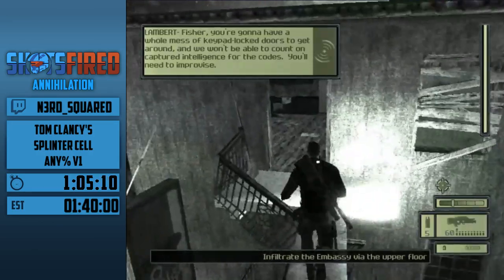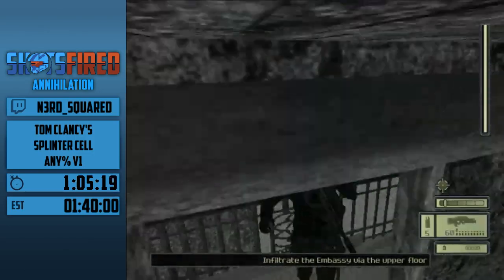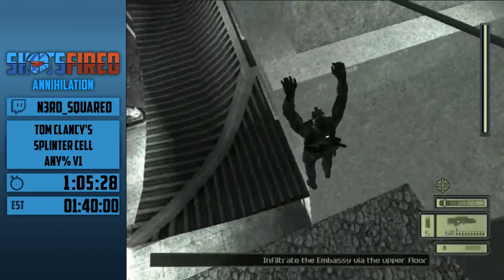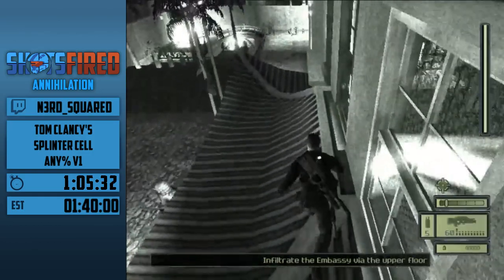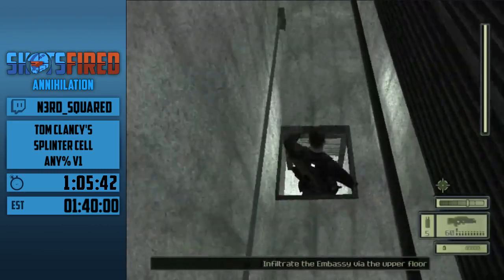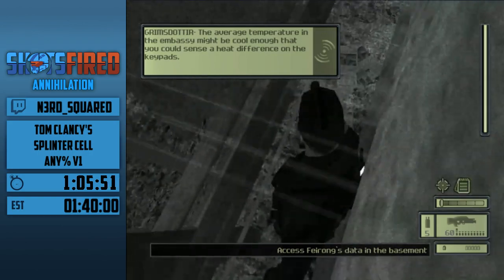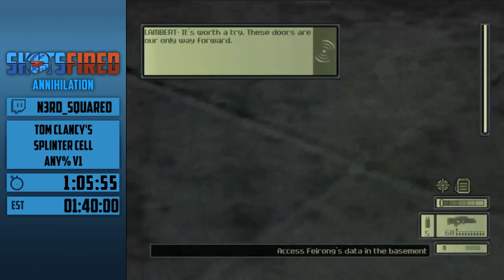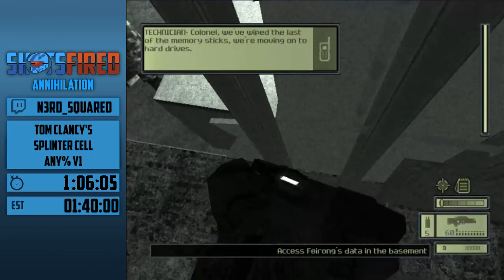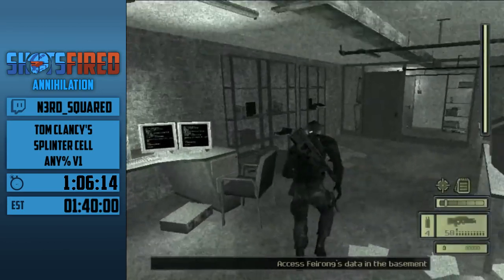So we're back in Burma but this time we can shoot as many people as we want. Fun thing about this mission is that there's no alarm limit — you can activate as many alarms as you want, though people will respond to them. These fence railing jumps are pretty particular — you're pressing the jump button just as Sam's hands land on the side. A little too early or late and you either don't jump or go off the side.